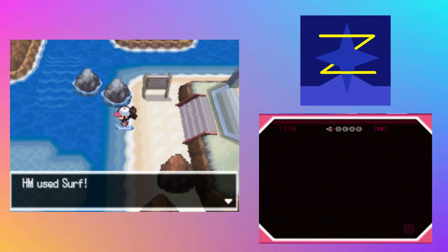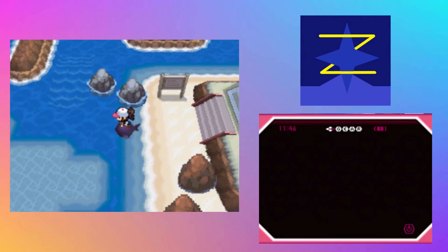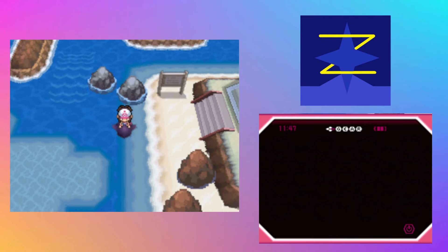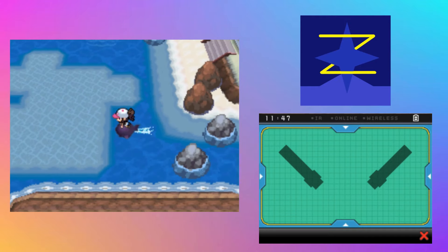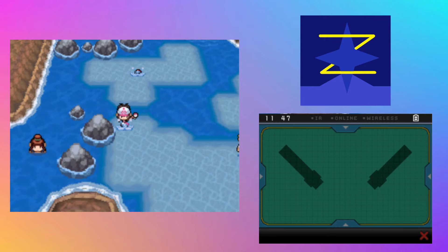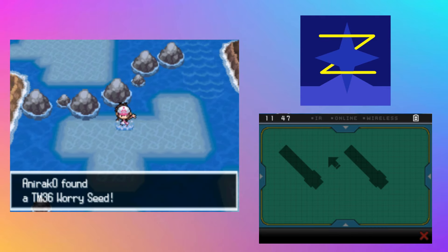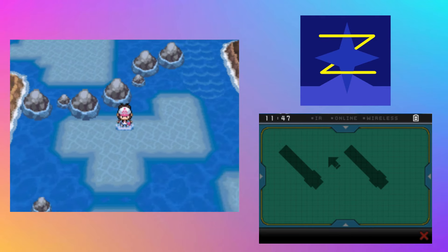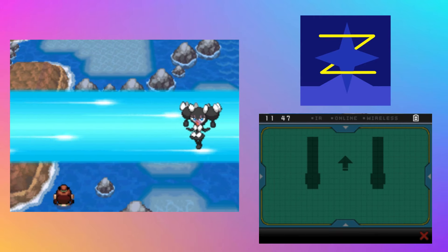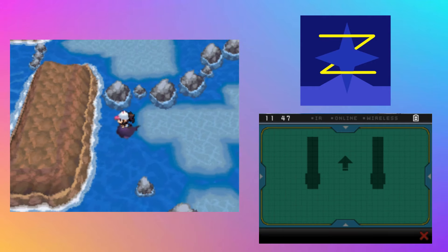Route 17, baby! So I'm gonna open up the Nuzlocke Tracker again, scroll down pretty far to Route 17, and we'll get to see what we get. Love surfing one tile. Ooh, there's another item — we got Worry Seed! Probably aren't gonna use it ever. Just gonna surf. What's our encounter for Route 17?